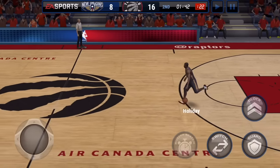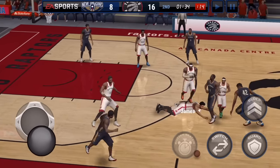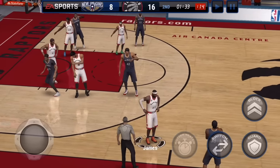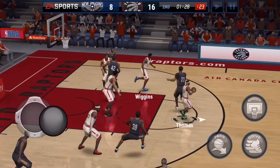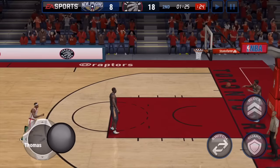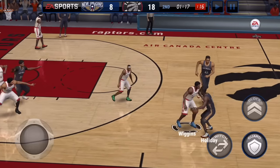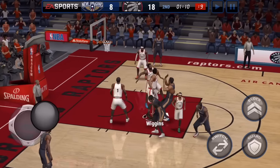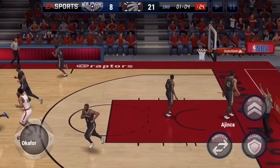LeBron tries to dunk but just does a gentle layup. It's 18-16 and LeBron comes up with a big block, but Jahil Okafor can't retain the ball and it rolls out of bounds. Drew Holiday tries again but we block him with Chris Bosh, and Isaiah Thomas has got the fast break — the little man gets up there with the dunk! Two big blocks leading to a huge highlight play. Then Isaiah Thomas grabs the rebound and pulls up from three — splash!